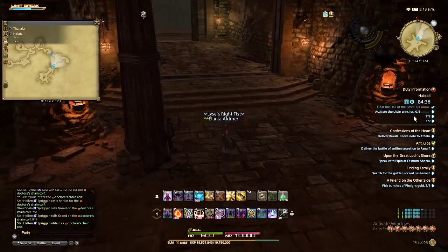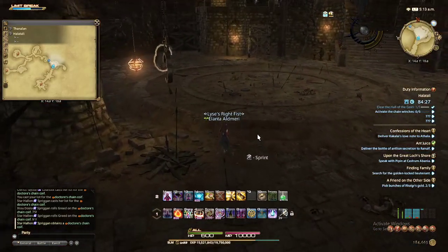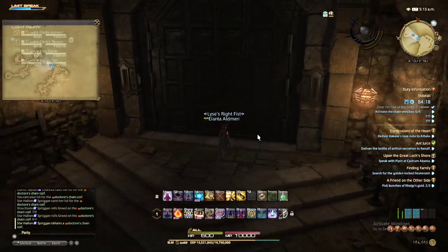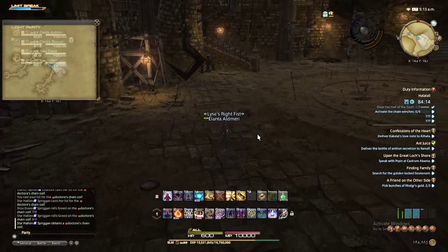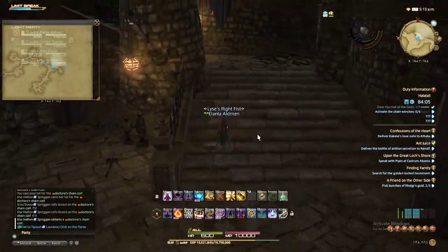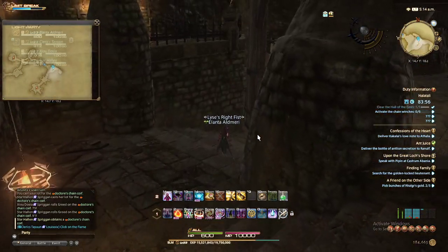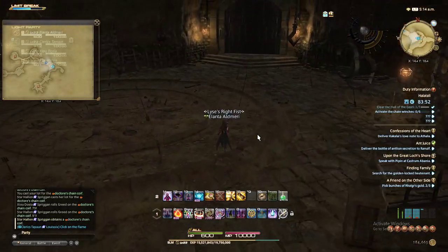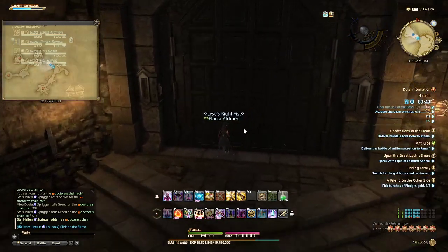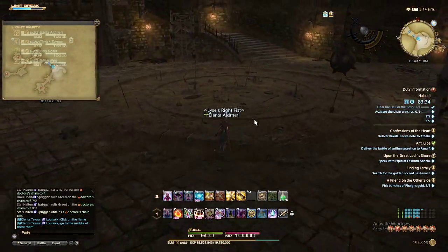Advance — activate the chain winches. I think I've got to wait for the players anyway. I have no idea where I'm going — I usually follow players. Are we not doing this? They've all just gone in there. Click on the flame — what flame? Go to the middle of the room. But I look like a noob.